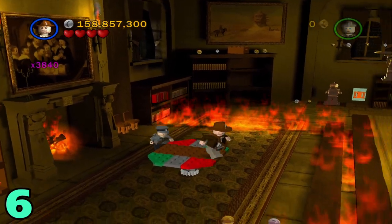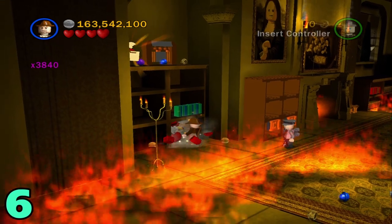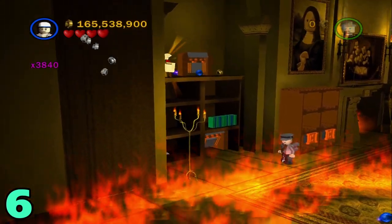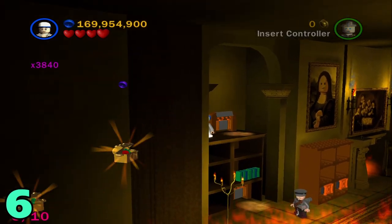Artifact number six will be in the same fire room. Once you get to this table thing, just head over to the left as far as you can go and break these books on the ground. Then switch to a small character and go through this hatch, which will bring you above the shelves. Just head to the left and grab your artifact.